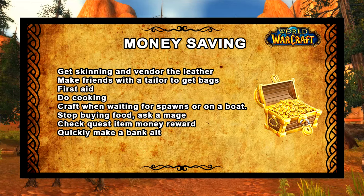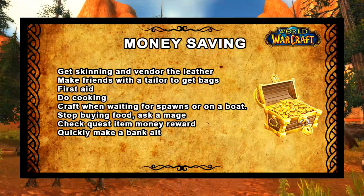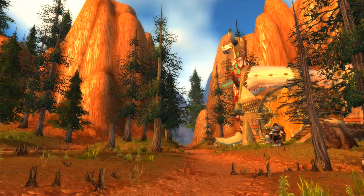Stop buying food — buy food as little as possible. Ask a mage instead; if you're on a boat with a mage, just ask for some water. Check the quest item money reward — some items are just more expensive than others, and you may need an add-on for that, but always pick the most expensive quest reward if you don't actually need to equip it. Lastly, make a bank alt — if you find materials while leveling that will sell better on the Auction House, send them to your bank alt. You can actually just leave them in the mailbox as long as you log in within 30 days to pick them up. That's the end of my classic World of Warcraft Hunter leveling guide — my name is Metagoblin, see you in the next video.